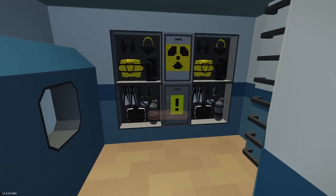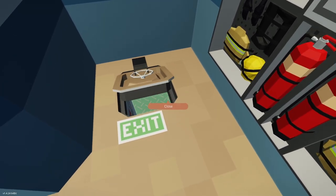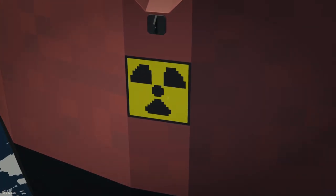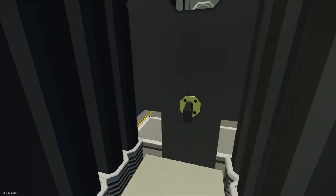Maybe floor four? We've got a ton of — whoa, we have hazmat suits. Is there a nuclear reactor on this ship? Oh yeah, there's a radiation symbol here. I think that means this ship might be powered by a nuclear reactor.